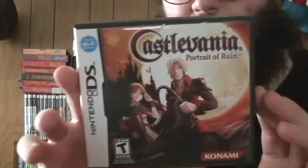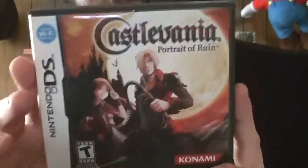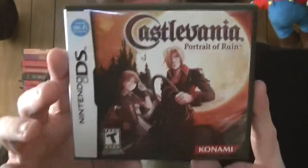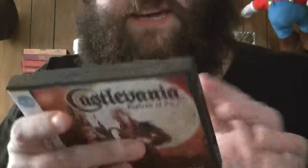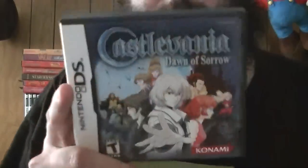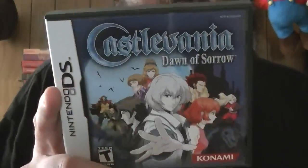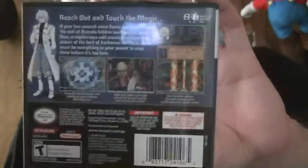Castlevania: Portrait of Ruin — aside from the art style it was a pretty good entry, with connections to Bloodlines on Genesis, which was a bit odd — I guess this was their way of explaining how Bloodlines connected to the storyline. But the very cutie anime art style just did not fit for me. Dawn of Sorrow was a sequel to the GBA game which did have the dark style, making it weird for the series to go to this cutie anime look. Not very fitting for Castlevania in my opinion.